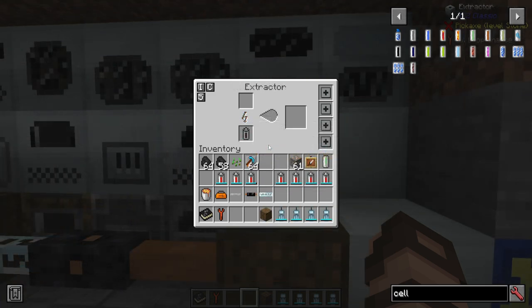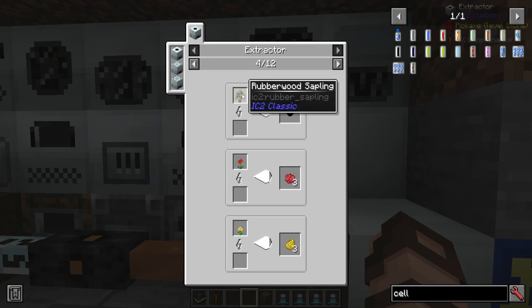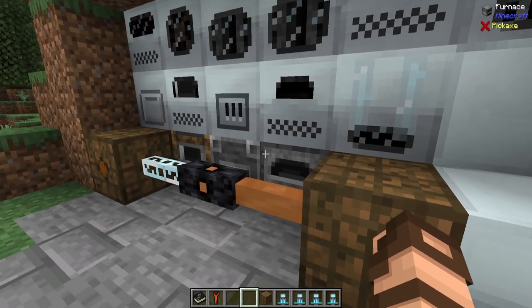The extractor is quite possibly one of the most important things you could possibly use. You can use it to get a whole bunch more resources out of things like coal, lapis, diamonds, emeralds, nether quartz, and uranium. But primarily you're going to use it for sticky resin at the beginning — instead of one sticky resin into one rubber ball, you get one to three. You can also use rubberwood logs to turn into rubber balls, and extra rubberwood saplings give you free rubber balls. You're going to want this ASAP — it's one of the more important things for getting yourself covered early on.